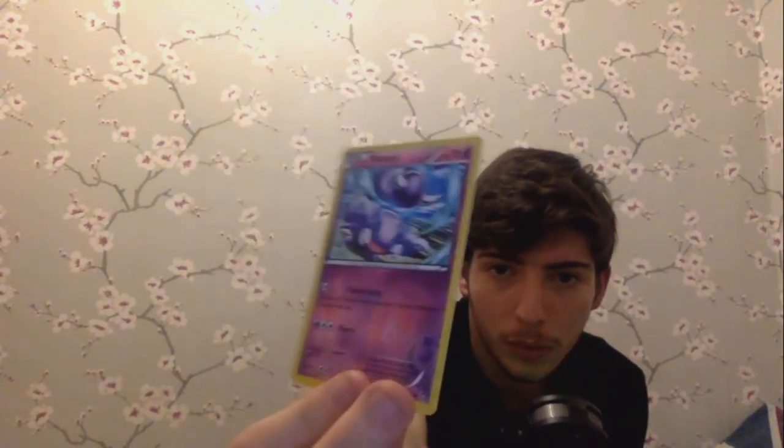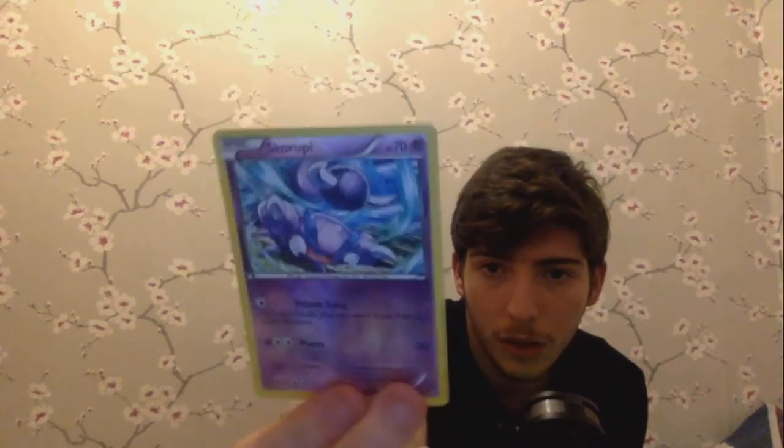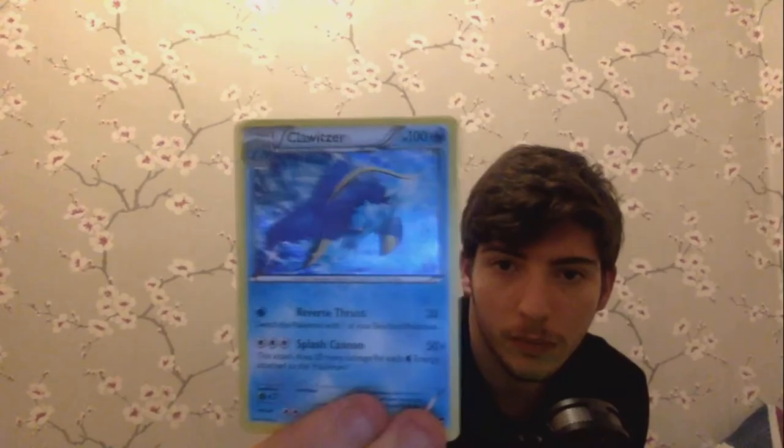We have a Skiploom reverse holo shiny, and then a Crobat — Cloretta — which is a holo, I believe. Yep, is a holo, which is monster. We also have Scurrippy, which is monstrous, a Drowzee which is cool, and a Bellsprout. Oh, one of my favourite ones from Gen 1 — Lickitung, or as everyone calls it, girl's best friend. So that's pack number two gone, with nothing to show for it.